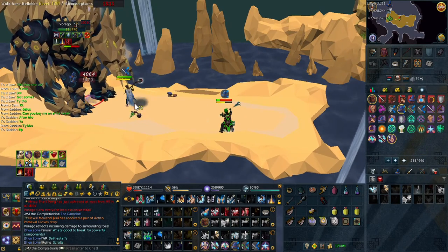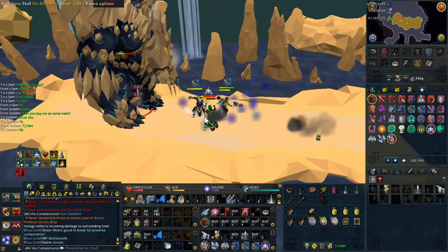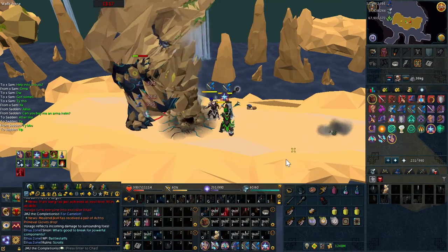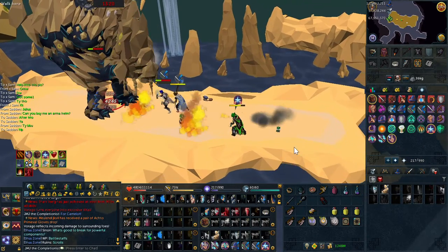One thing for those people who have a little bit more practice: you'll notice I switch to a staff and use a sonic wave just before I use my debilitate, for the extra 10% accuracy. I find this hugely beneficial, as splashing the debilitate can mean that you don't manage to get the phase in one reflect.